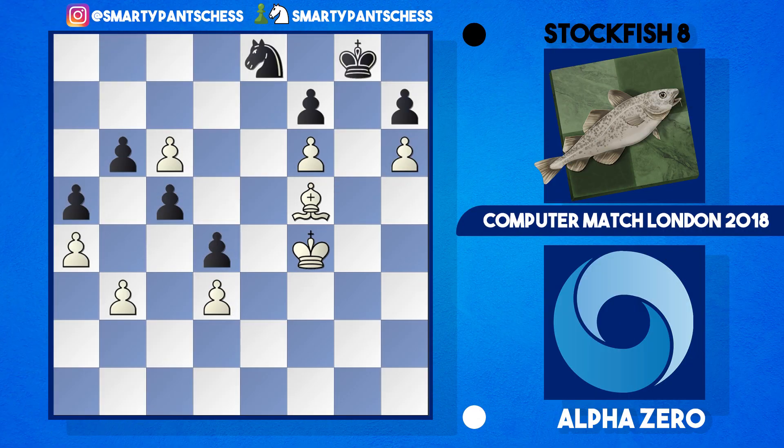So this is the final position and again Alpha Zero just made it look very simple to absolutely batter Stockfish 8. To be honest I'm really struggling to see where Stockfish 8 went wrong. Anyway, I hope you enjoyed my analysis of this game — if you did, please drop a like, comment, or subscribe to the channel. It's great to have so many chess enthusiasts in one place and hopefully I'll see you tomorrow with another Candidates match game. Stay safe everyone!